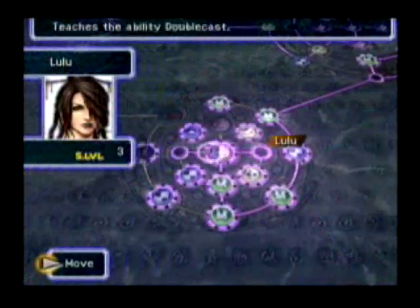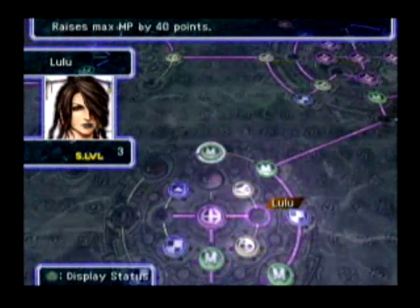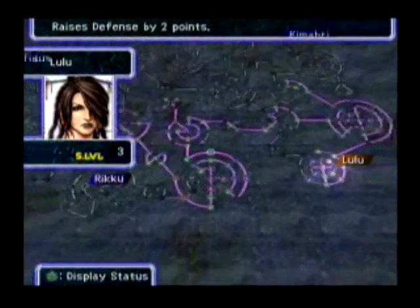The character advancement system in Final Fantasy X is actually really interesting, and both open-ended and somewhat confining at the same time. It looks really intimidating at first. You don't just gain levels like you do in most RPGs, but rather you gain points that you can use to move around this big, kind of confusing-looking map called the sphere grid.